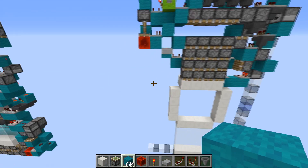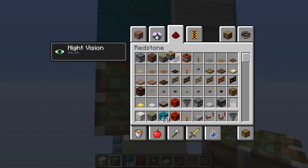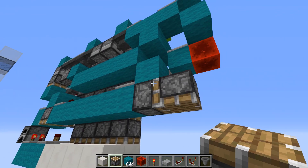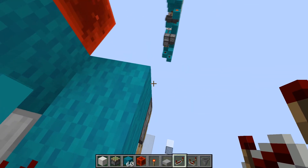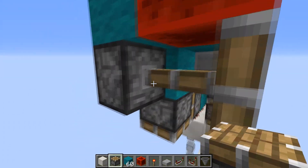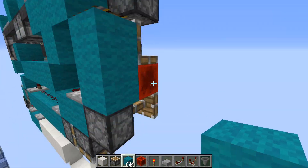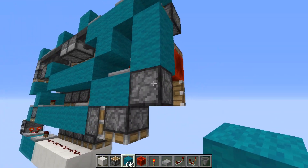Now we're going to build the side redstone block double extenders. We're going to start by building a toggle right here. This piston will push out and pull in this piston matrix here — it only extends down when we need it. To extend this piston we're going to have a repeater going into a block here, with a piston here to update it. This will only update when this redstone block is retracted, so this piston won't be pushed out.